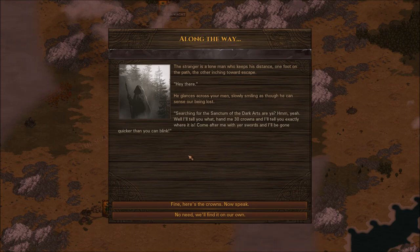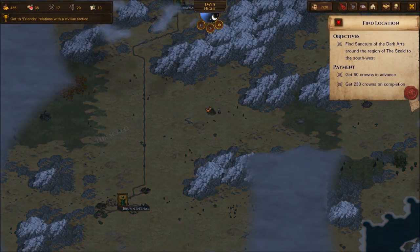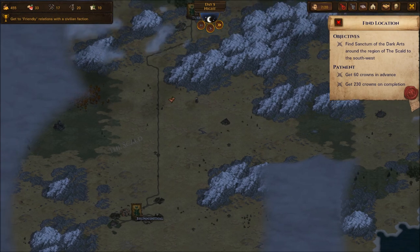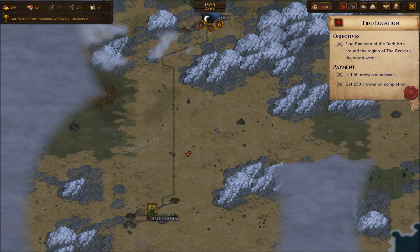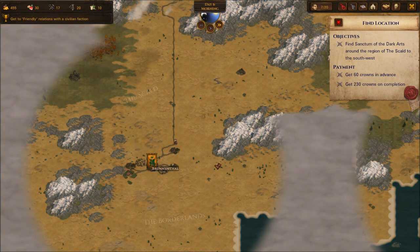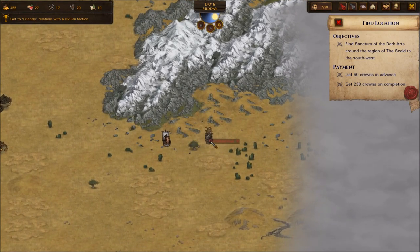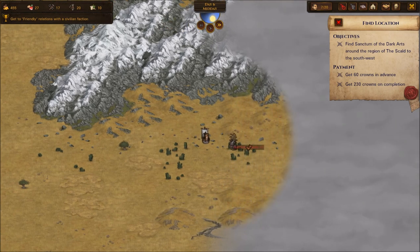A stranger is a lone man who keeps his distance, one foot on the path and the other inching toward escape. 'Searching for the sanctum of the dark arts, are you? Why don't you hand me 30 crowns? Come after me with your swords and I'll be gone quicker than you can blink.' No, we need to find it on our own. I'm assuming it's almost directly west of us. Oh, there's so many things out here. Maybe I should have paid the 30. I will kill you — this is a combat I will absolutely take, and possibly find my place along the way.